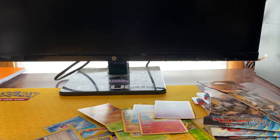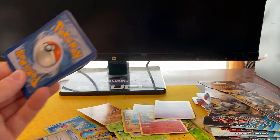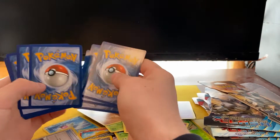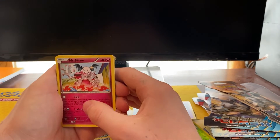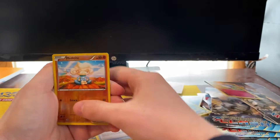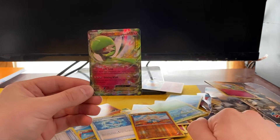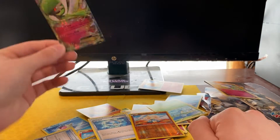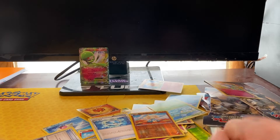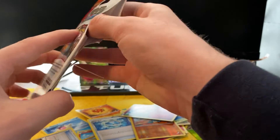Got another code card — there you go. Last loose pack: Mr. Mime, Electric, Dive Ball, Trapinch, Spoink, Torchic, Marill, Surskit, Meditite — oh, Garde Voir EX! There we go guys, first hit of the day! I'll take it. Now we're getting into the blisters.